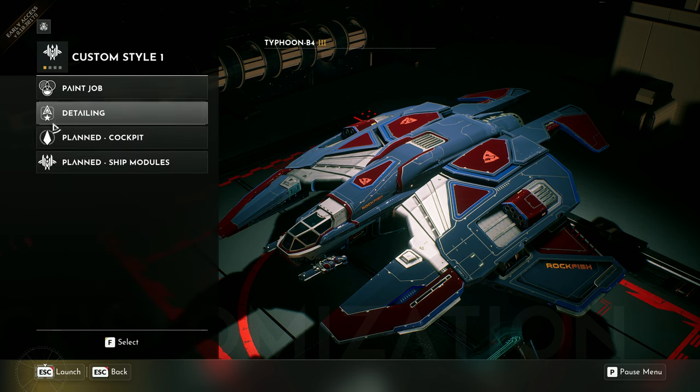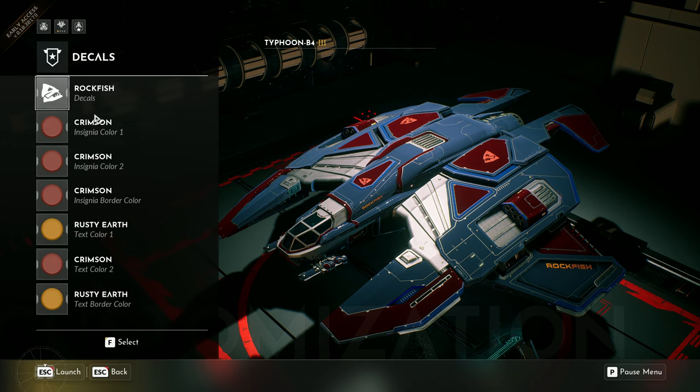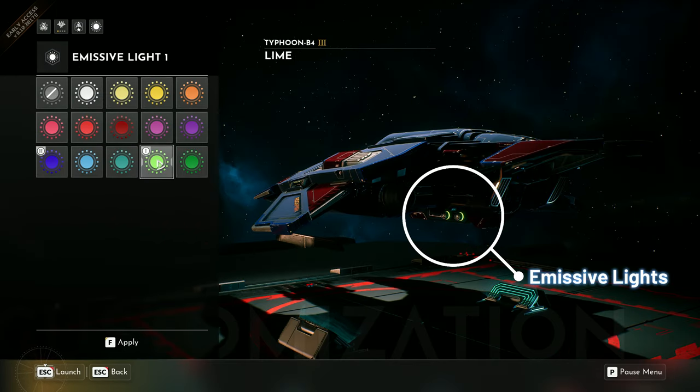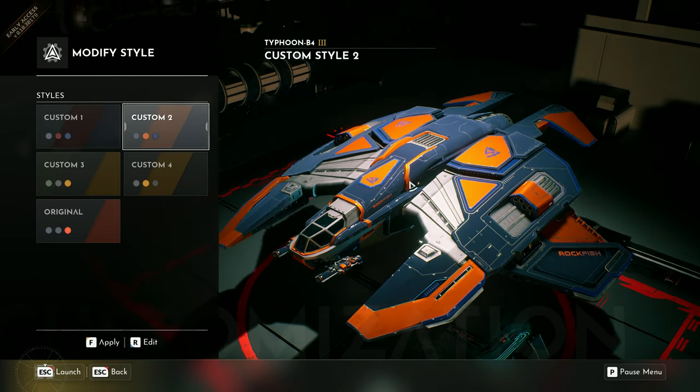If you stumble in outer space over a specific color you like, just bring it back — we will be able to apply it in no time. And after the 6th of April, we will expand our capabilities to even change the exterior of your ship if you can provide us with the according blueprints.